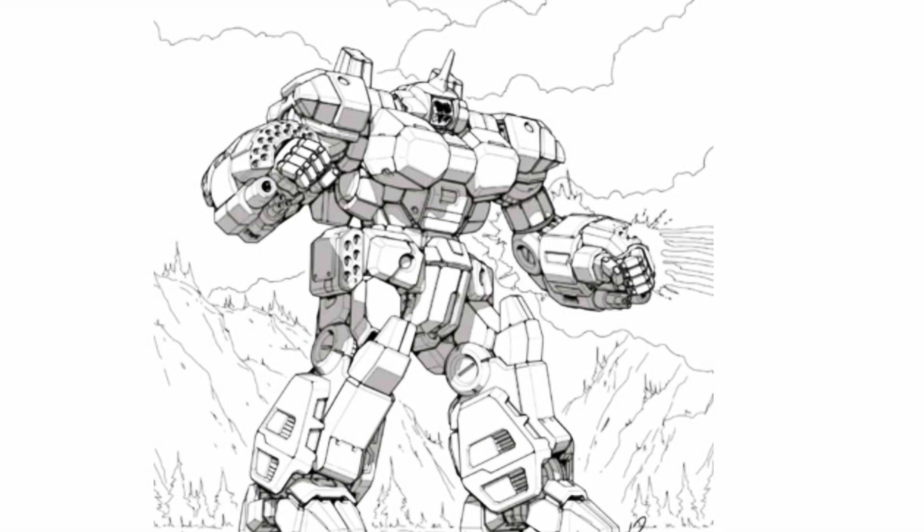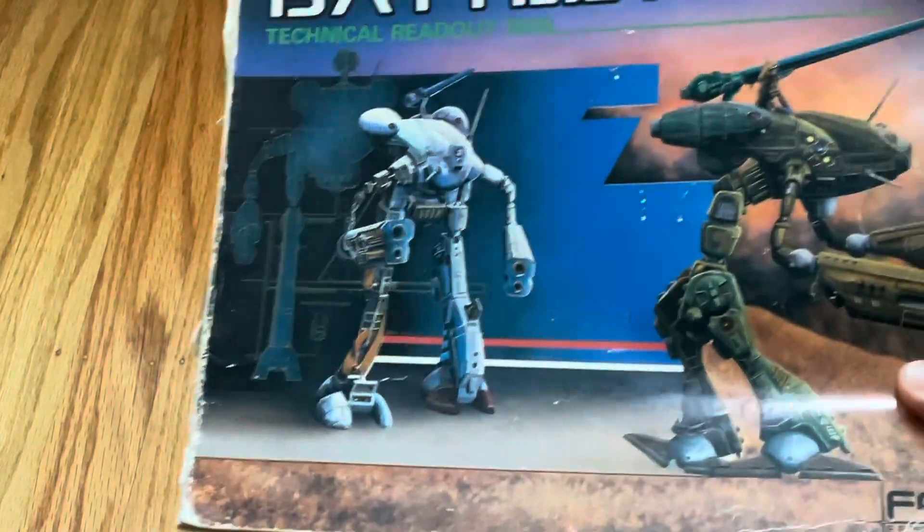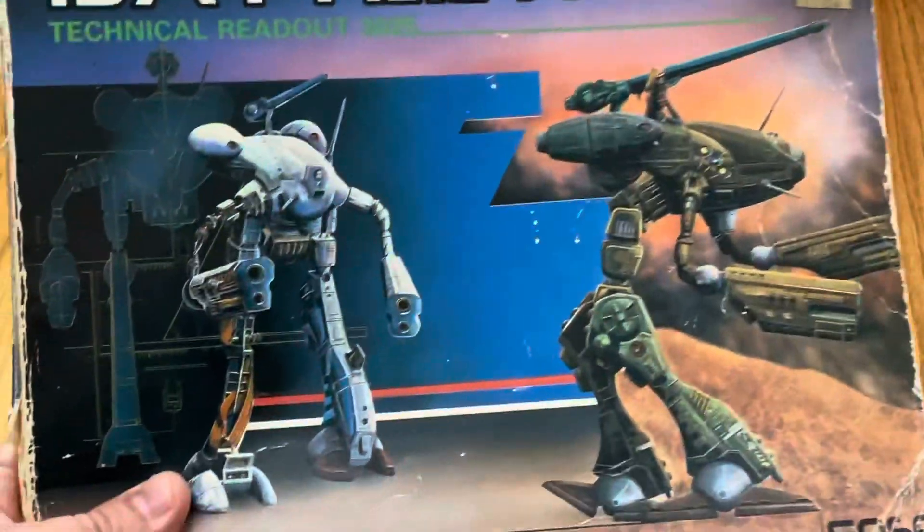A Crusader is more than just a Wasp that's got a bunch of armor and weapons added to it — a Crusader is 65 tons of whoop-ass in a can. But what exactly is a Crusader? Let's go find the TRO and check it out.